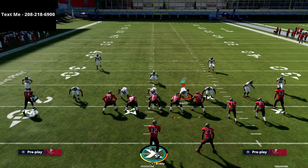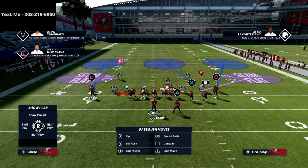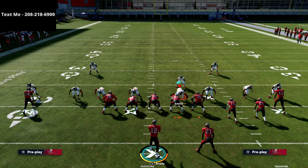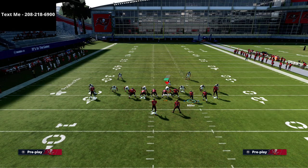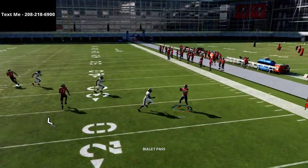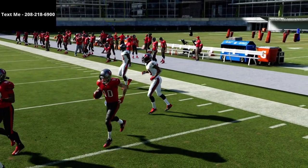The first blitz beater we're going to look at is really just a simple way of running mesh post. I like this specifically because if they're sitting in this look where the slot corner is to the inside, there is no way they will stop this out route. We're going to put the X receiver on an out route, set up our pass protection, motion the X receiver to the outside, let him get his feet set, then snap and throw the ball out there.